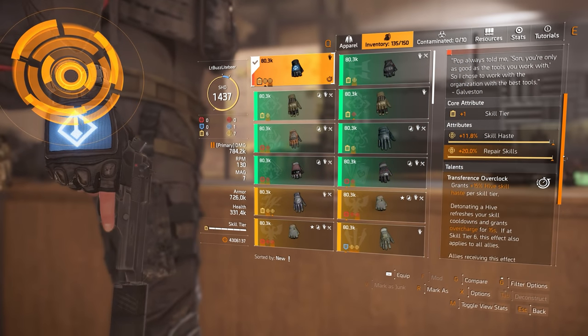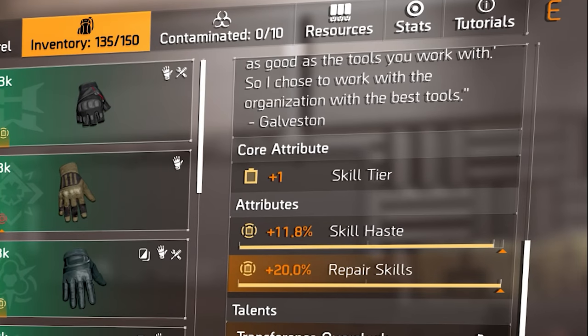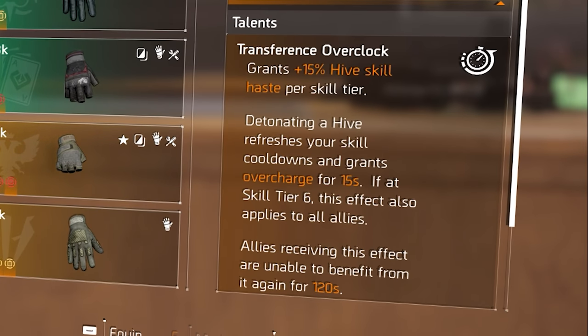For the gloves, I am using the exotic BTSU gloves with skill haste and repair skills. These gloves can really enhance this build concept thanks to the Transference Overclock talent. For each skill tier I have — which on this build is 6 — it grants plus 15% hive skill haste. Detonating a hive refreshes your skill cooldowns and grants overcharge for 15 seconds, and if at skill tier 6 this overcharge effect also applies to all allies.